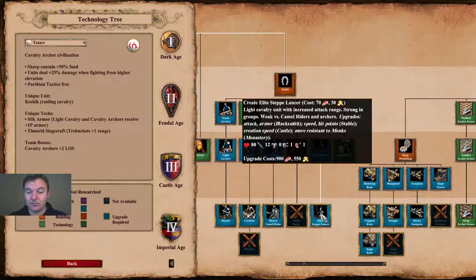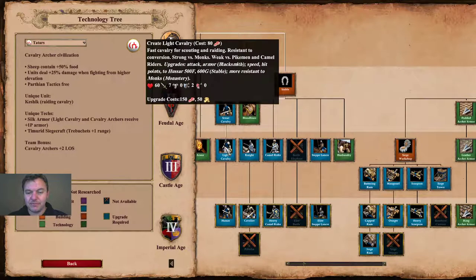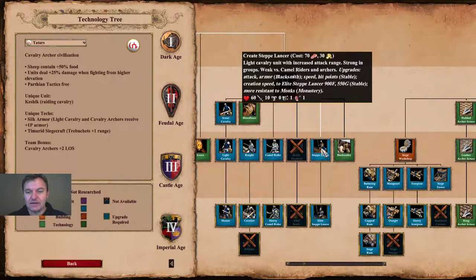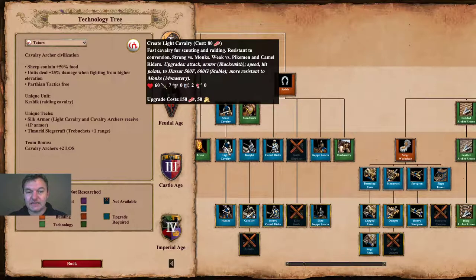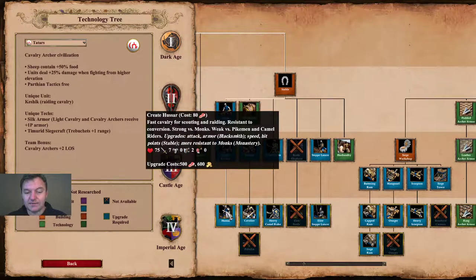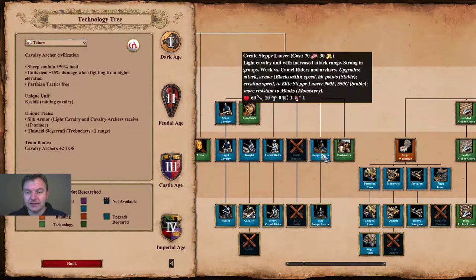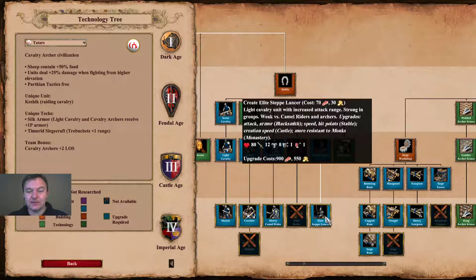The Step Lancer has 60 health points — comparable to light cavalry — and 10 base attack where light cavalry has 7. The Elite Step Lancer has 80 health points and 12 base attack. Similar to the Camayucs of the Incas, it has one range, so it can attack through one line of units to the second line behind it. It is situational and won't be useful in all situations.